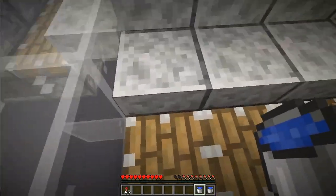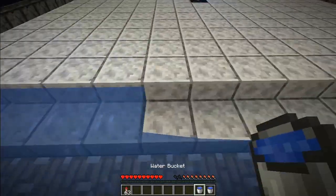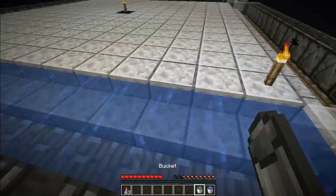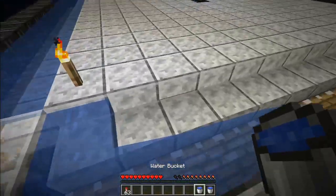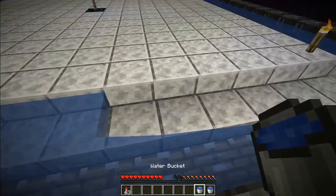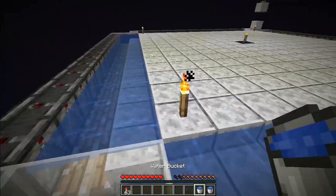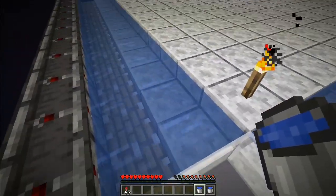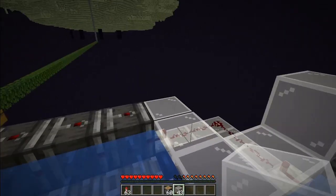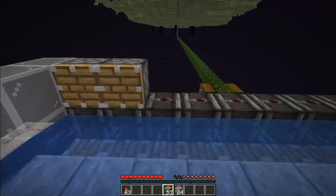Now you need to place slabs everywhere on the glass on all four sides. These slabs are where our water and stone generator will be. Use two buckets to fill all of these with water on all four sides. It's very important to use waterlogged slabs or stairs here to make sure the lava won't turn the water source into stone and also to make sure no skulk veins spread here.